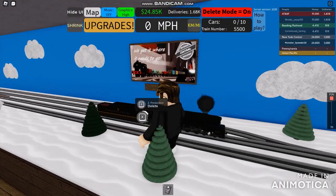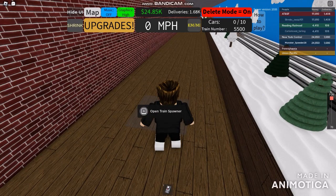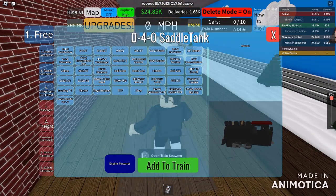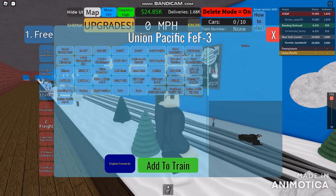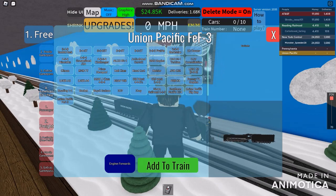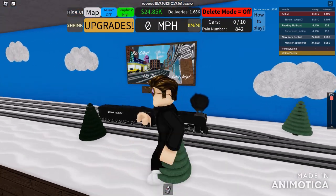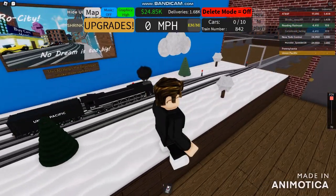I'm going to be using the delete mode. I'm going to try to do this. We're going to spawn the FEF3 — that's the 2-8-2, 2-4-8-4. Turning off the delete mode, and as you can see, the whole land is still winter.